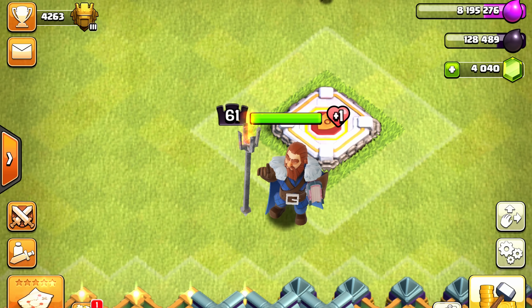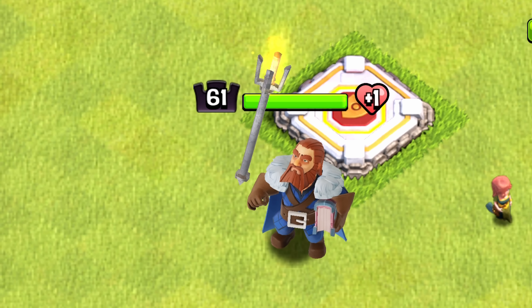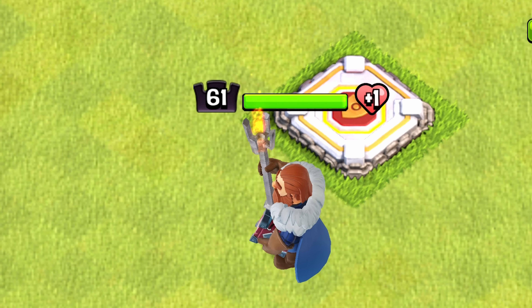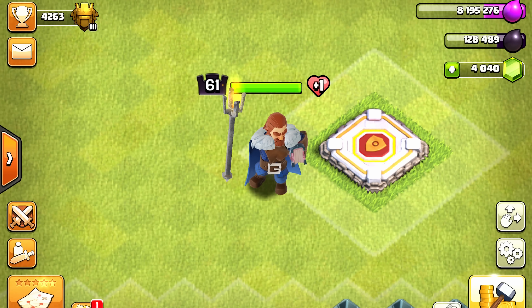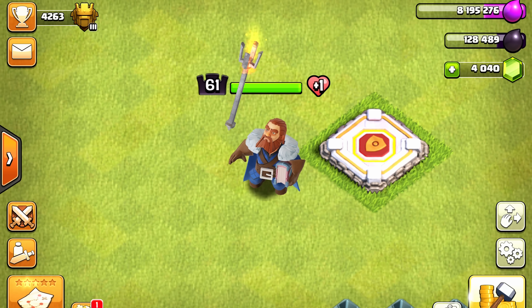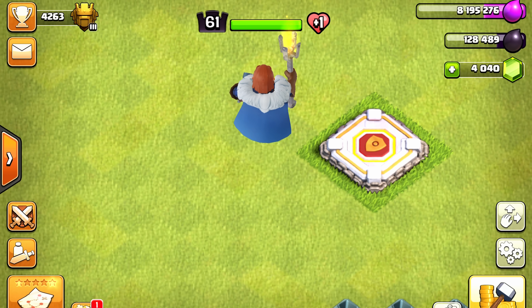They totally ruined the Warden of the North's pose animation. Watch when he jumps in the air — he just is so stiff. He used to bend his legs and it would look somewhat natural when he would jump, but I really hope that they fix this. There's also a slight glitch with his staff. This just needs to be fixed — this is one of my favorite animations.